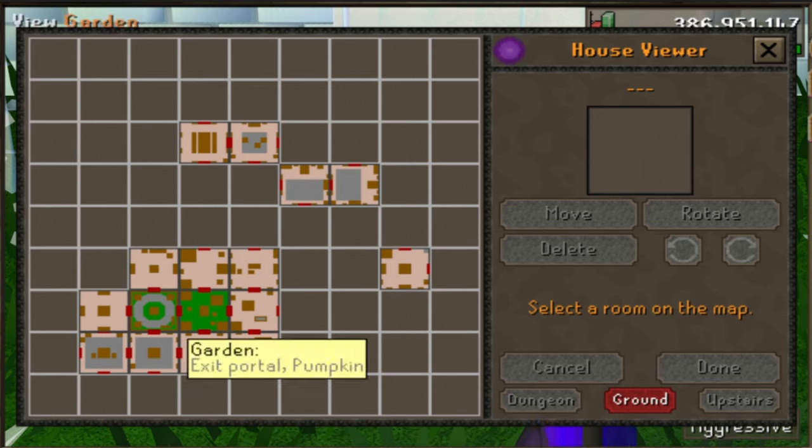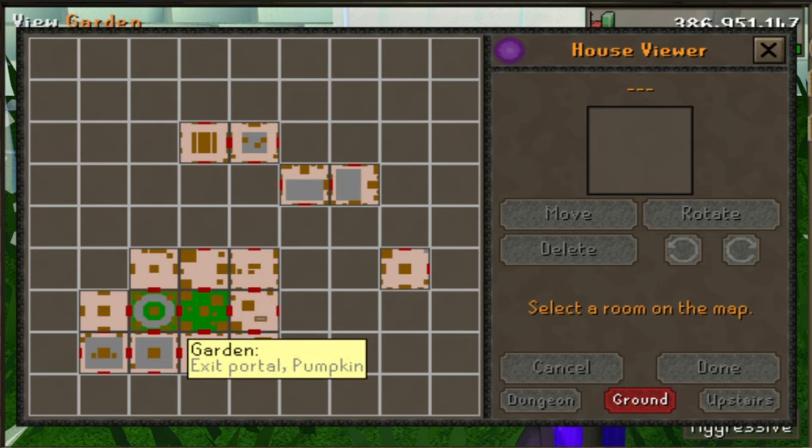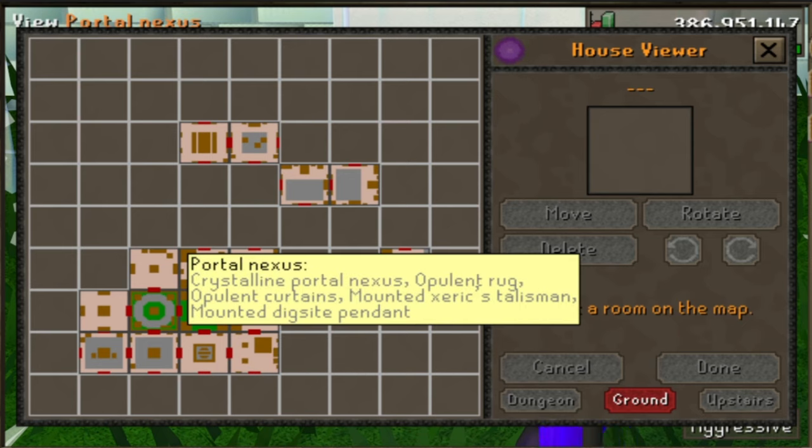Starting at the garden where you enter — all it has is your portal. You can have some bushes in here but just use the portal, that's all you need. Completely north I have the achievement gallery, which has my occult altar, the ornate jewelry box, the cape hanger, and the quest list.